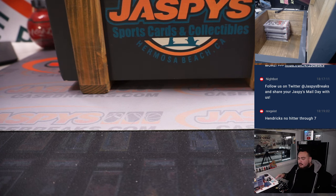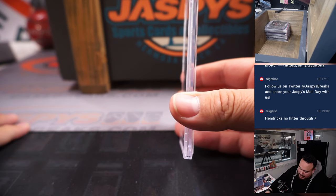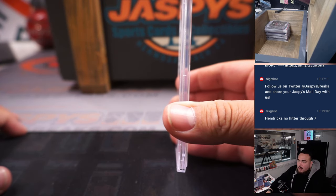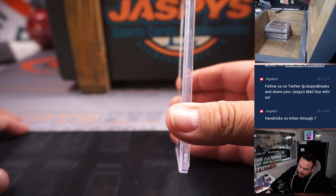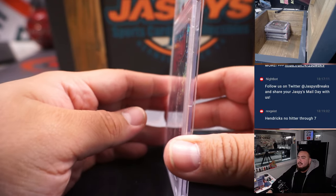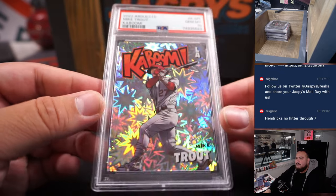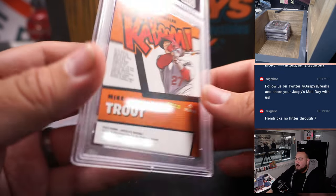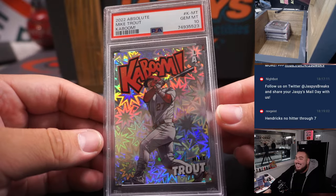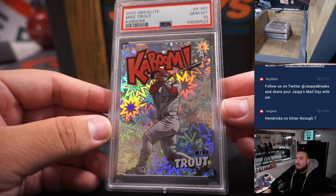First one right at the top — not many times a Kaboom could be one of the lower-end cards, especially with this player on it. But it is a 2020 Absolute Kaboom PSA 10 of Mike Trout. Kaboom! That's a beautiful card right there to start us off.